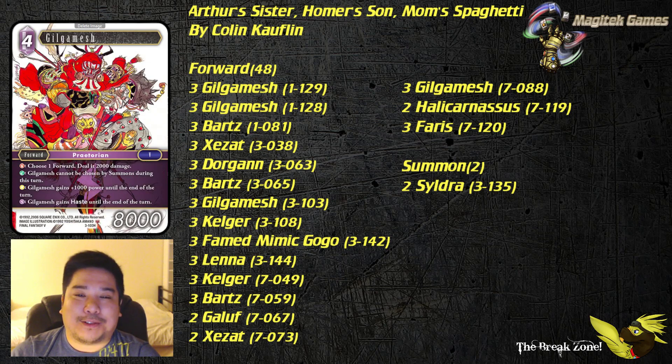Next up we've got Gilgamesh — this one's a toolbox. Not so bad, but keep in mind it's going to be really hard to use all those other abilities efficiently. You will be required to pitch cards for it because, as mentioned, you have no backups.